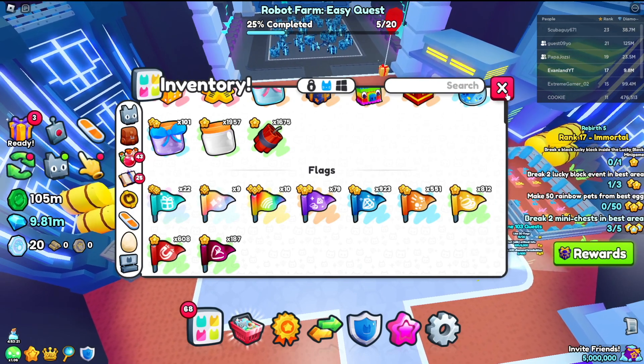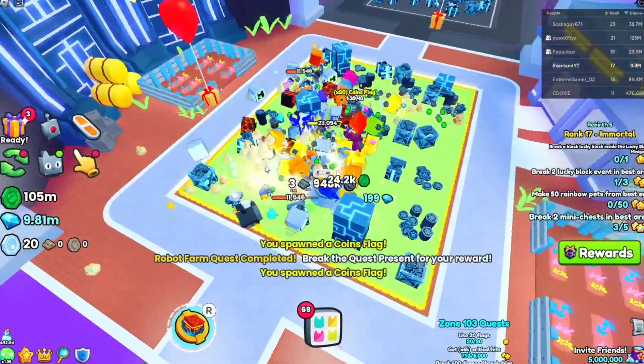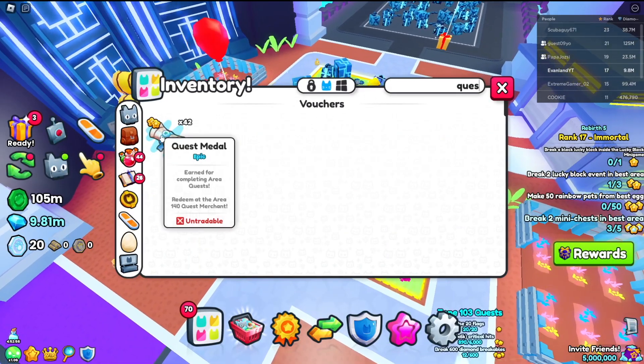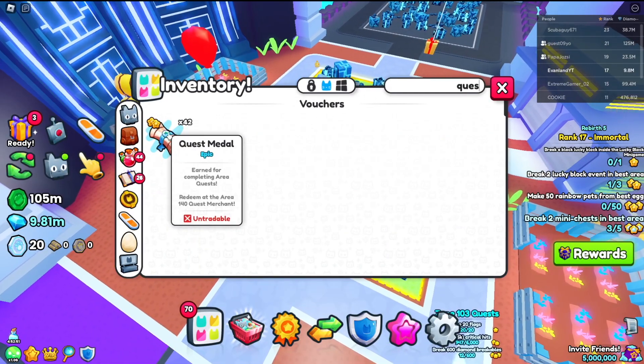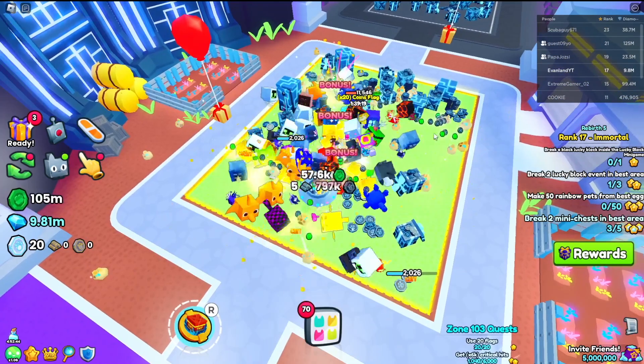We need 20 coin flags. Okay, I need five more. And then as you can see, this little gift will show up and we'll get a quest medal. Now if you look in our inventory, the quest medals are pretty difficult to get, but if you gather enough of them, you will be able to buy this adventurer's loot box.